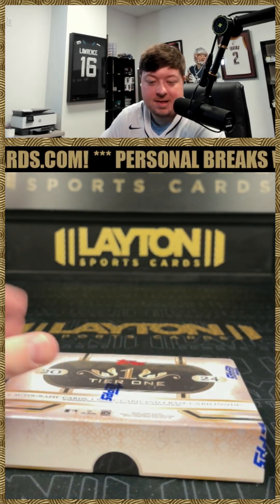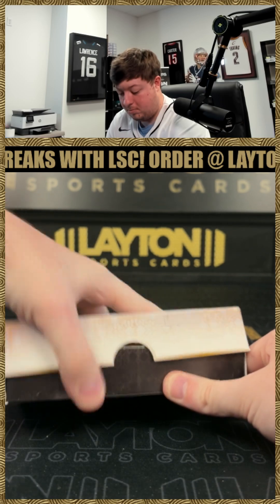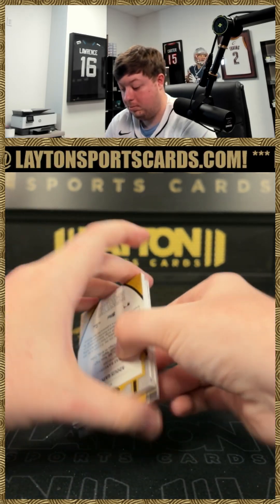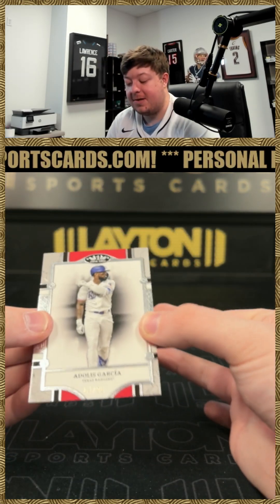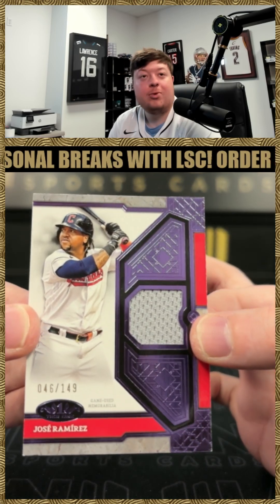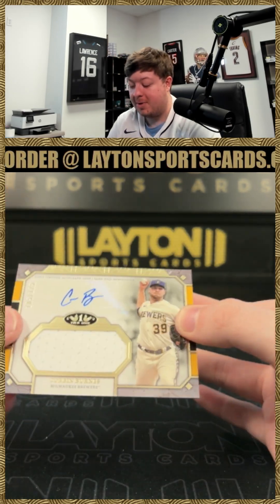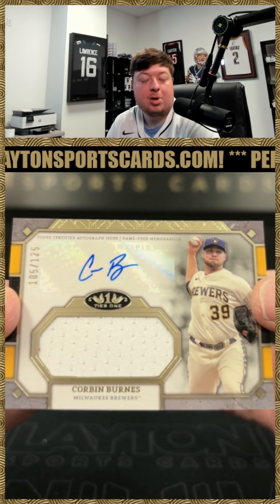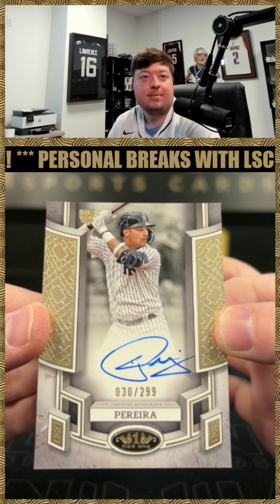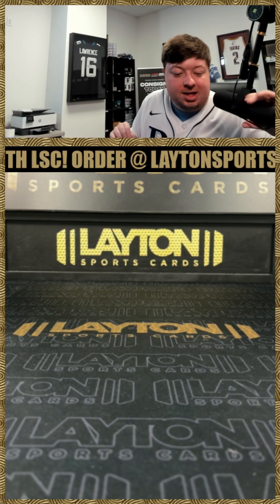Let's do your Tier One now - good luck, let's see a bat barrel or a knob here. Got an Adolis Garcia /99 for the Rangers. A Jose Ramirez jersey /149, Guardians game used. A Corbin Burns jersey auto /125 brew crew - Corbin Burns! And an Everson Pereira rookie base /299, Yankees. All right Josh, that's gonna do it man - that will do it for your personal. Really do appreciate the order as always, congrats on your Skeins, we'll get that right out to you.